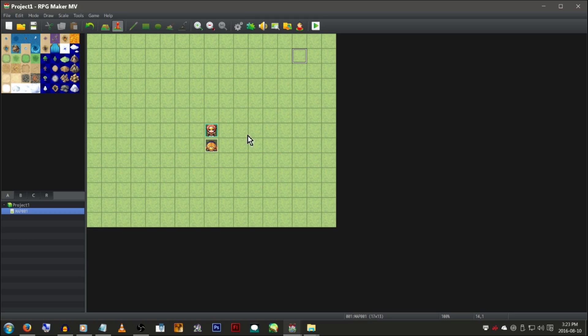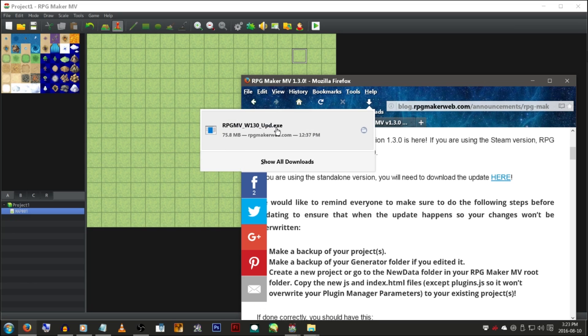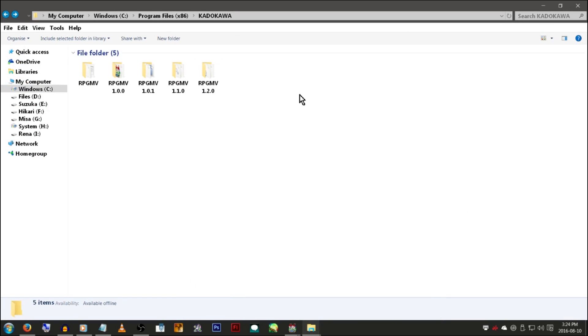If you've never updated your MV copy before and you don't have Steam, which does it automatically, there will be a link in the description where you can just go and click download. You're going to want to download this file called something-something update, and then update it — it's going to go into the Katakawa folder.